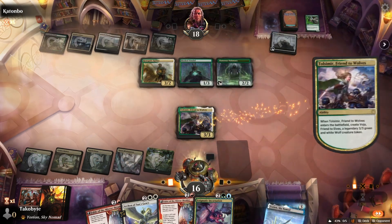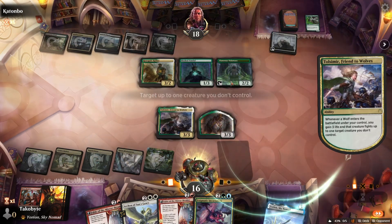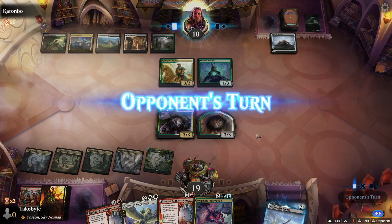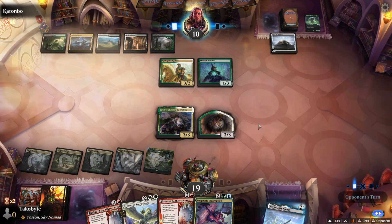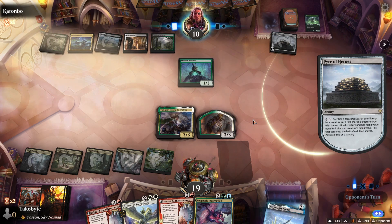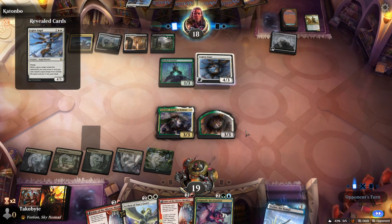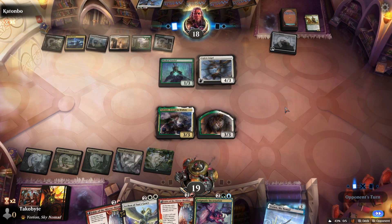I'm just going to get rid of their Visionary. I'm afraid to play my Enigmatic Incarnation — looks like they just have so many enchantment removals. I do wonder if their version is better — it is like way more narrow though.